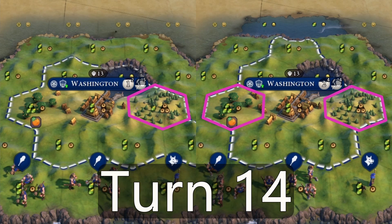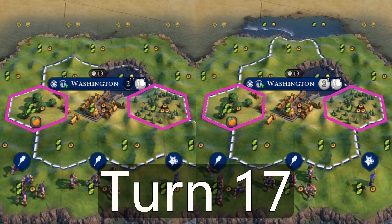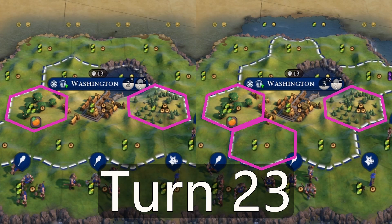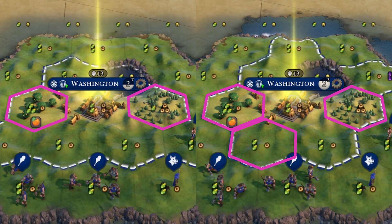Now we're going for the builder — six turns, five turns. But on the left hand side, with the three production one food tile, they hit two population. Look at that — they're both tied up, making the builder now on turn 18. Now we're going for the settler, and you can see the city on the right hand side can work three tiles. It's pretty much game over for the city on the left. We thought the three production tile would come through in the end, but it cannot compete with actually growing your city and working an additional tile.